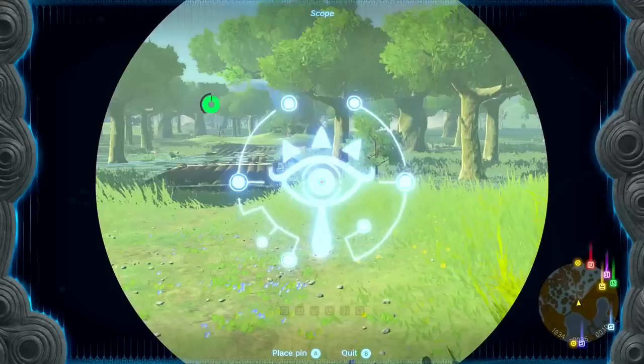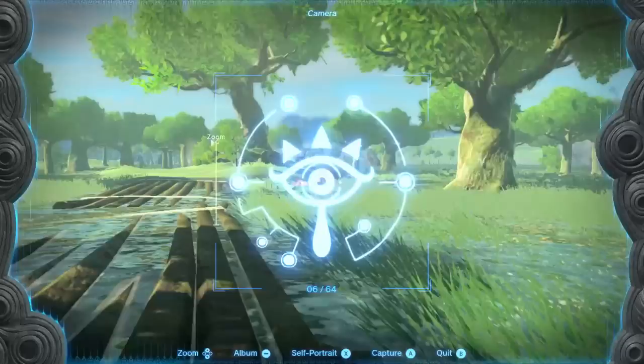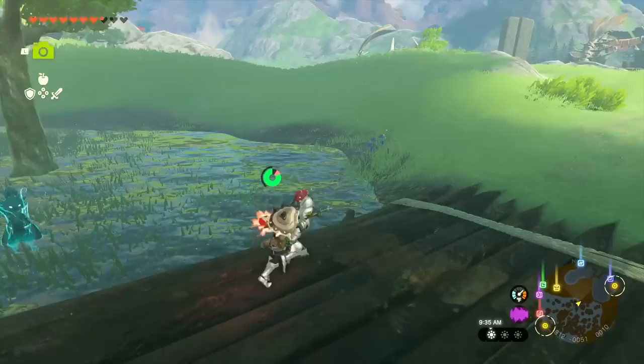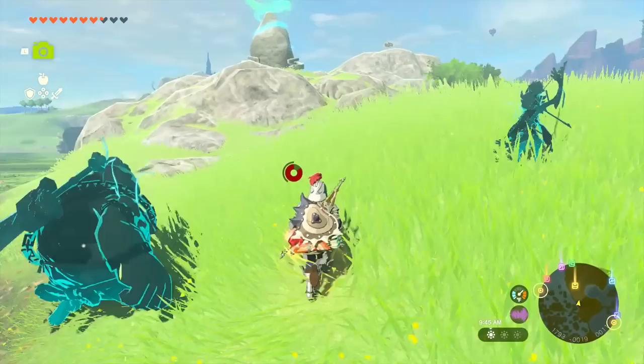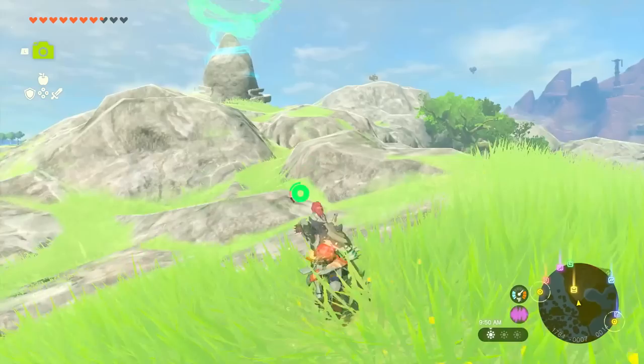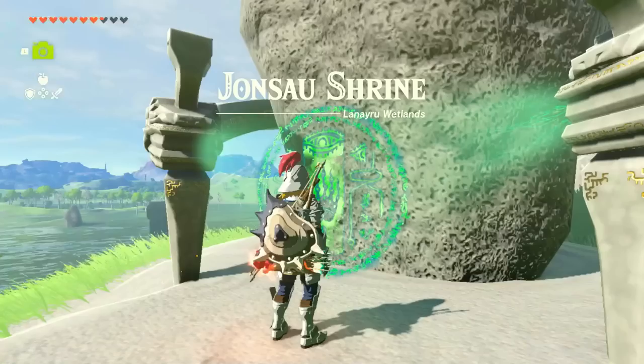Travelers are making their way through here. There might be a black bokoblin — do we have a picture of one yet? They drop good monster parts so it might be worth fighting soon. Heading way out to do this shrine first — that way we have an easy place to come back to. There's also another sign to deal with up ahead. First things first: the Jonsow Shrine in the Lanayru Wetlands.